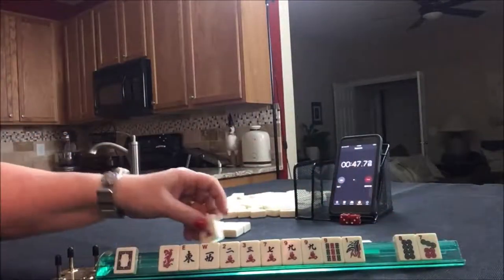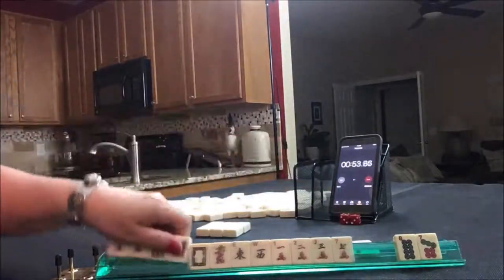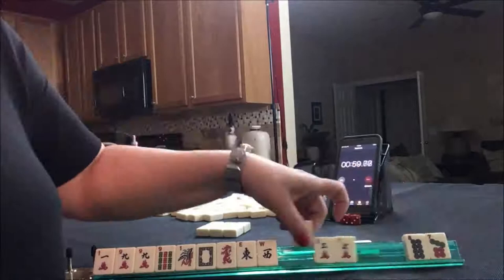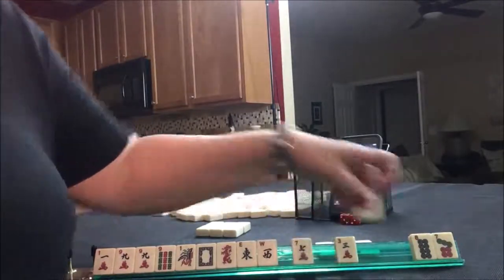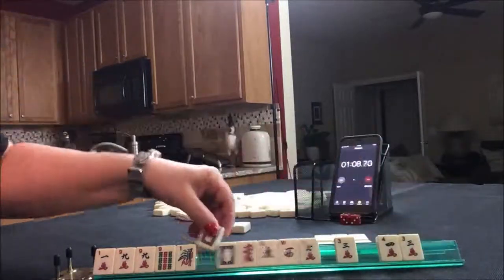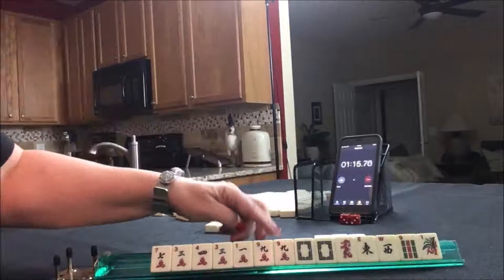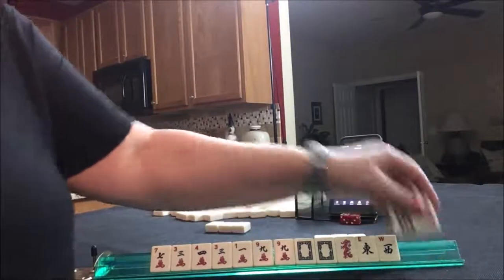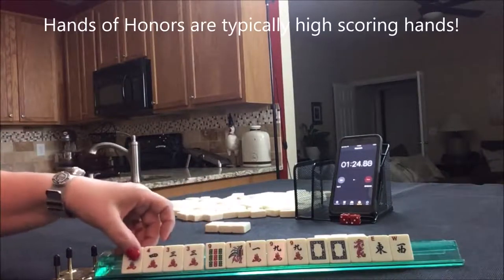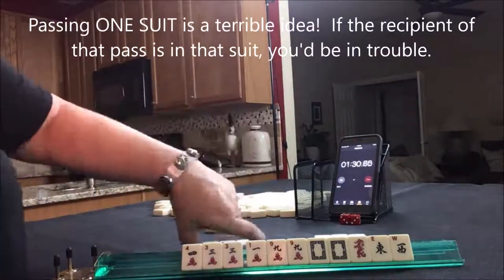Cracks and honors. We have 2 to pass — we have to pick. We have 2, 3, 7, 9. I think we should play honors. Let's give up one of the cracks. Let's give up the 2 — I don't want to pass like numbers. Look at that — cracks and honors again. We have a pair of 9 cracks. I want to play honors and leverage that pair. Let's go ahead and pass these three and play one suit.